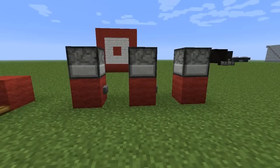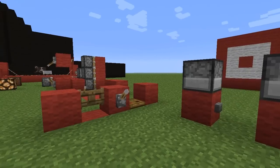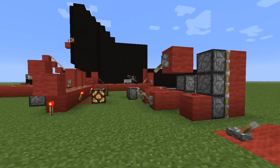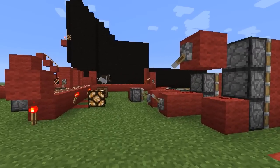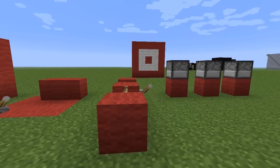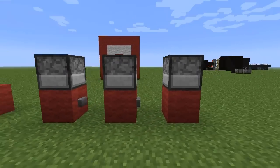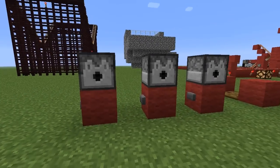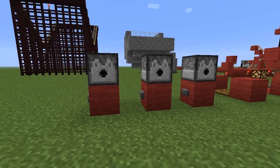Hey, what's going on family, we are back with redstone. There's a cow stuck in a minecart - how awesome is that! But I can't find Robbie anywhere. So today's lesson is on dispensers and the ways that you can use them.